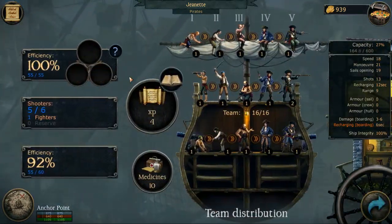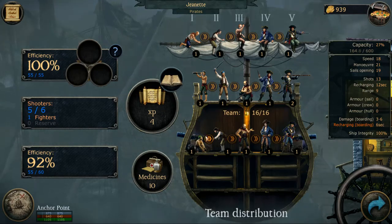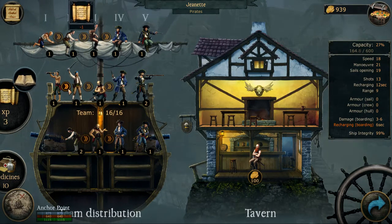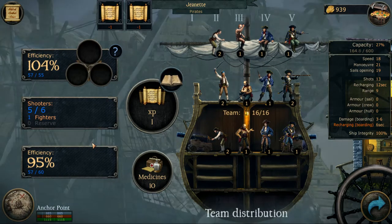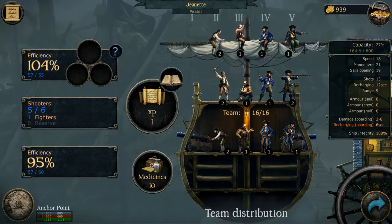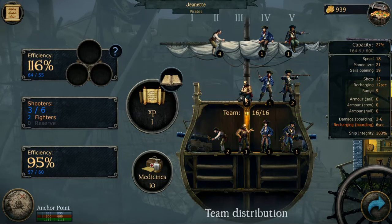How's my crew doing? I need 50 but I don't have enough of that. Let's see who to train up — I'll train up this guy, this guy, and this guy. That gives us a little more capability. I'm going to move these two guys up here and this one down.